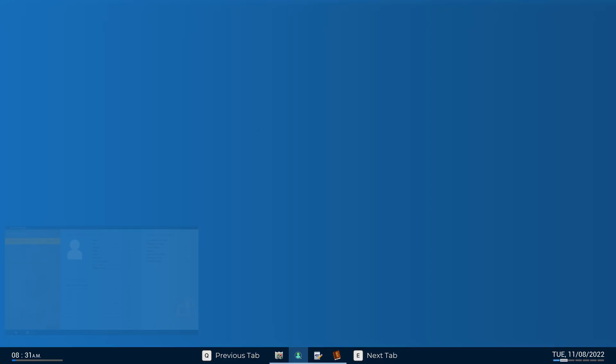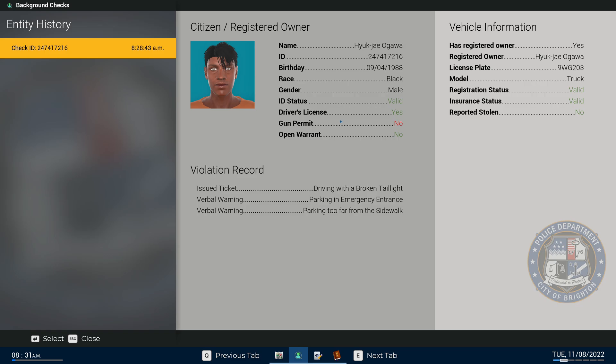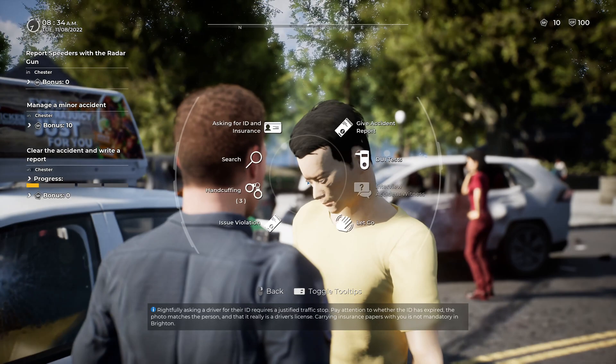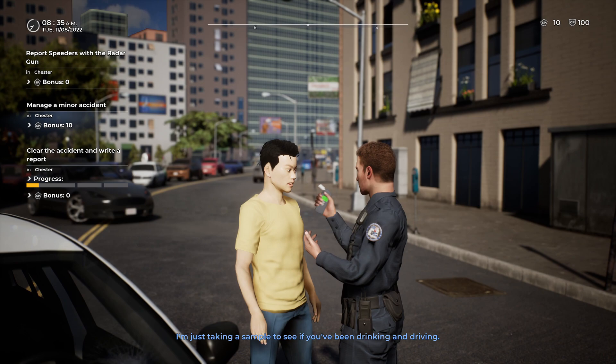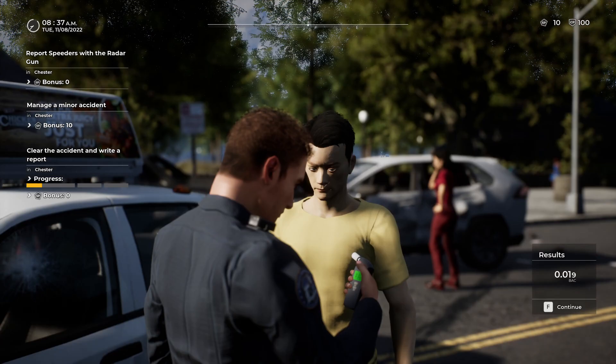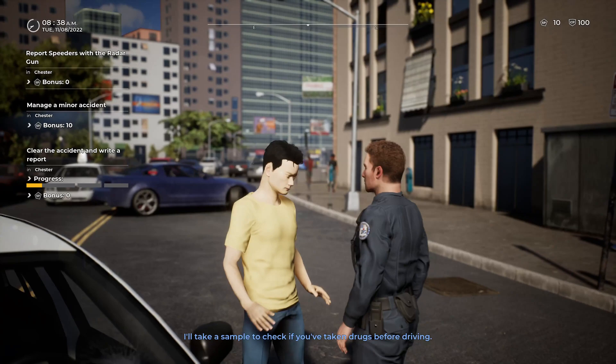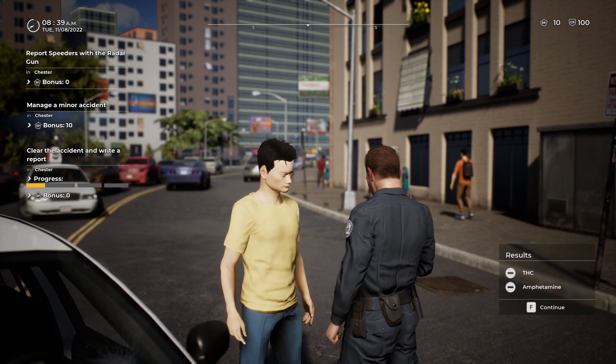We've got a stolen ID at a minimum. Let's check him for DUI — I'm just taking a sample to see if you've been drinking and driving. Nothing on there. I'll take a sample for the drug test too — I think we're going to be good here as well. So we'll just get him for the stolen ID and move him over to the side of the road.